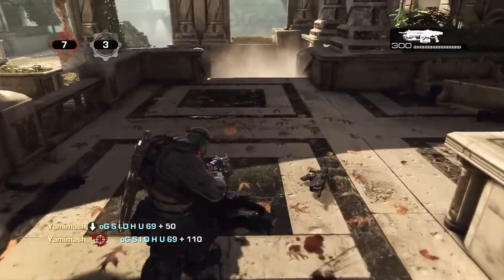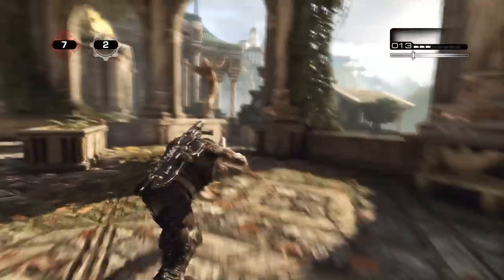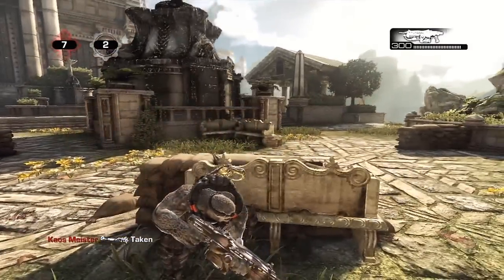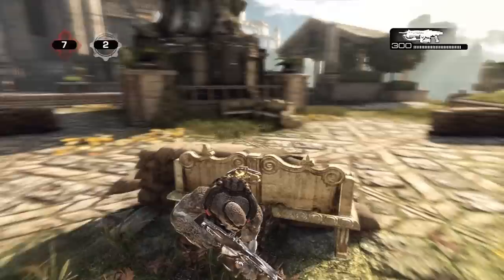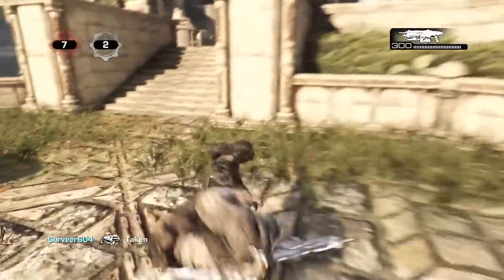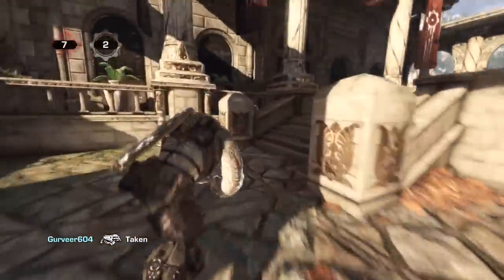Sticking to this map — good old Academy — this is definitely my second favourite of the maps that have come out, just because you have a Torque Bow and sniper spawn. The map itself is really well balanced from what I've seen. There's no real advantage to one specific team, and that's what I like — having the power weapons in the middle so you have to fight for them. That's always been the best way in my opinion.